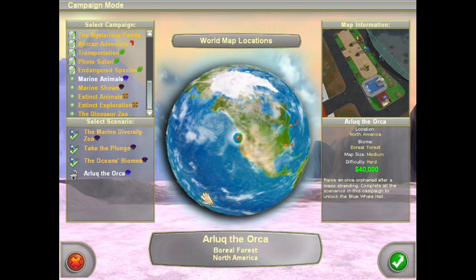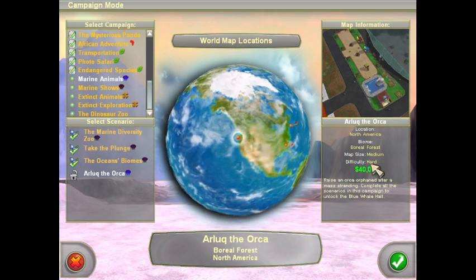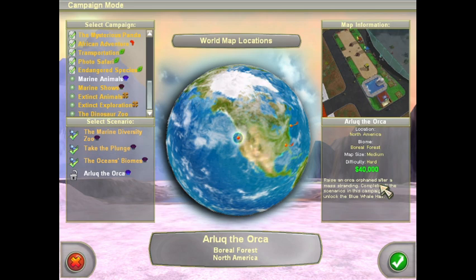Let me just make sure all my audio and stuff is working. Yep, it sure is. Alright, so let's get into this one. We have a medium-sized zoo, difficulty hard. We start with $40,000, so that's pretty good.